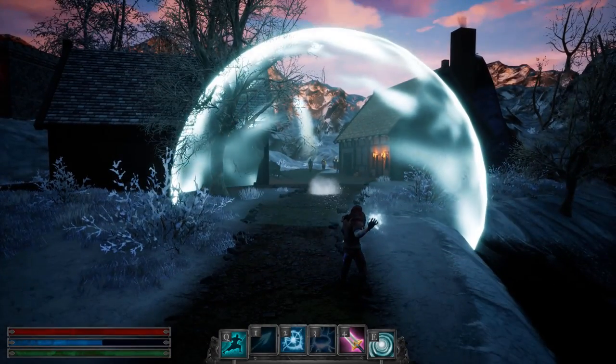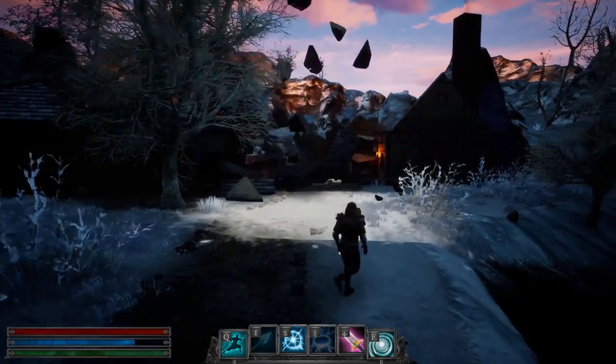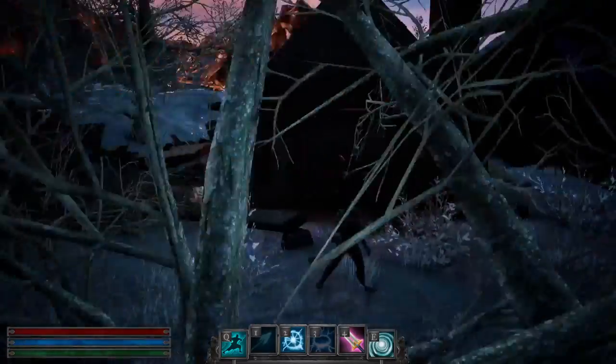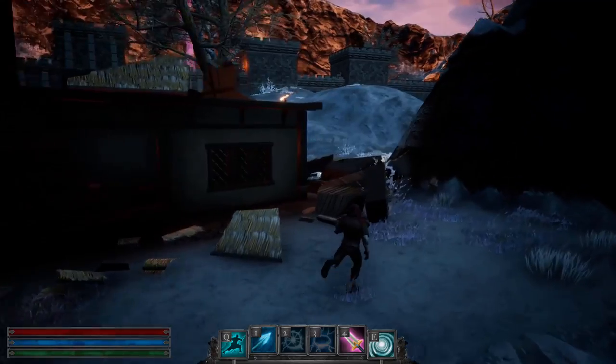This is an update to a map that we used to have called Snow Castle — that was the internal name for it. I replaced it because it was kind of big, flat, and boring. So this is a slightly smaller map, which is easier to navigate. We've got new castle assets, which I'll be showing off a little bit of.